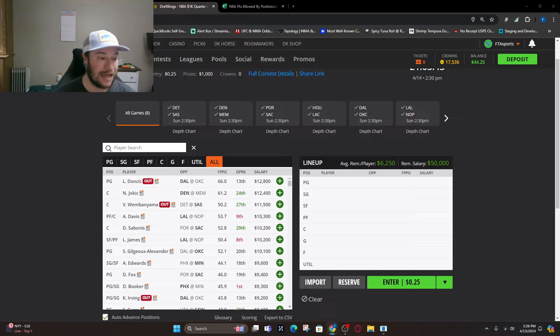Looking at point guard for the afternoon slate: SGA is number one, 24th DVP, around 50 fantasy points. De'Aaron Fox is number two at 48 fantasy points. Number three is Devin Booker at 46 fantasy points. Number four is Steph Curry at 43 fantasy points. And James Harden is number five at 43 fantasy points. Moving to shooting guard: Anthony Edwards against Phoenix is number one, around 45 fantasy points. Paul George is number two, about 42 to 45 fantasy points. Number three is Jalen Green at 39 fantasy points. Number four is Jordan Goodwin at 35 fantasy points. And number five is Jaden Ivey against San Antonio without Wimby, 28th DVP, around 34 fantasy points.